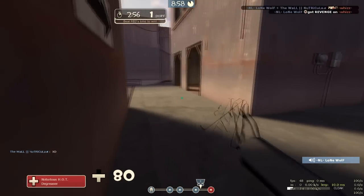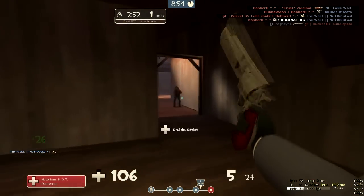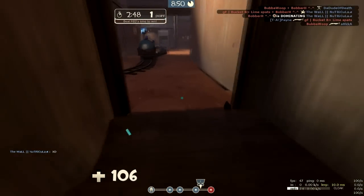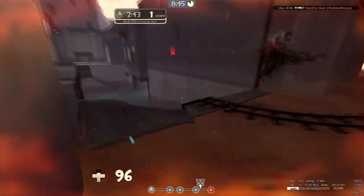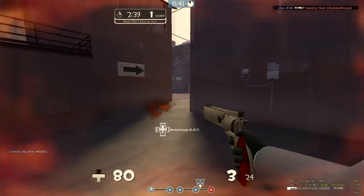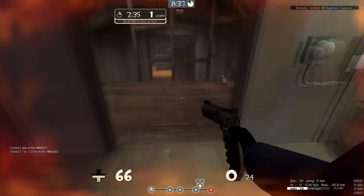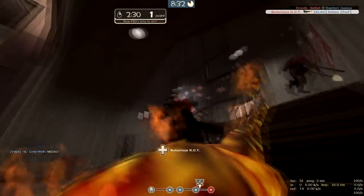Somehow avoided that rocket, grabbed a health kit. Make a couple of shots, try to avoid being killed. Avoid some shotgun bullets, stay there. Get caught by the Pyro flames and he air blasts me to safety. Until he followed me and I just thought, you know what, this ain't gonna work. So I grabbed this and stuck in the corner - dead.